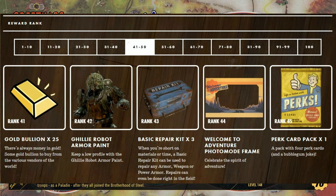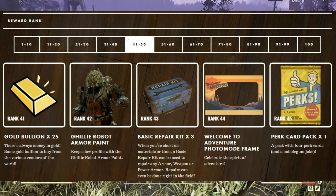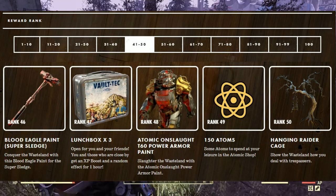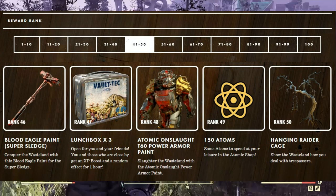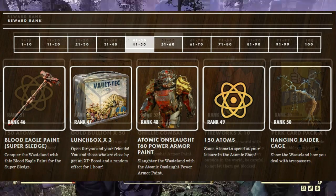At rank 41 we have 25 gold bullion. At rank 42, the Ghillie robot armor paint. At rank 43, three basic repair kits — repair kits can repair any armor, weapon, or power armor and won't cost you anything. At rank 44, the Welcome to Adventure photo mode frame. At rank 45, a perk card pack. At rank 46, the Blood Eagle paint for the submachine gun. At rank 47, three more lunchboxes. At rank 48, the Atomic Onslaught T-60 power armor paint. At rank 49, 150 atoms. At rank 50, the hanging raider cage — show the wasteland how you deal with troublemakers.